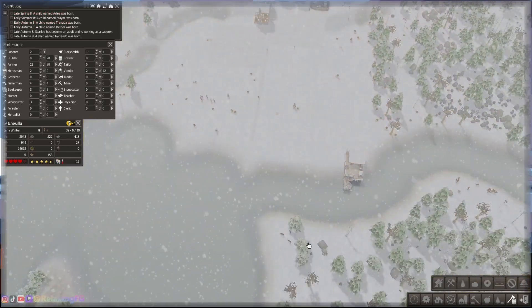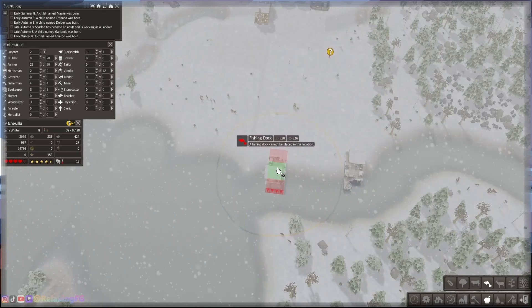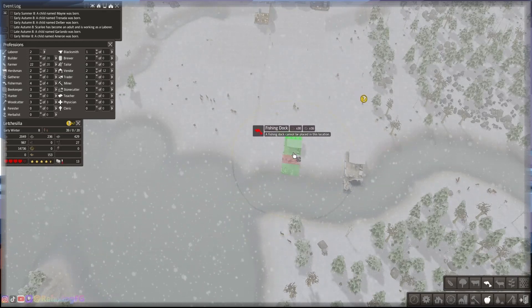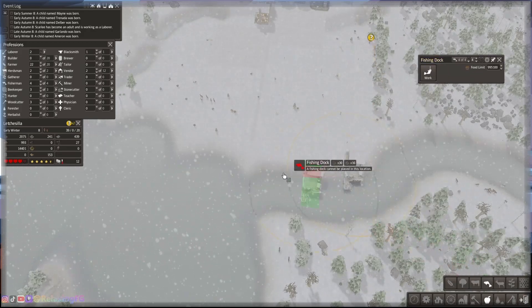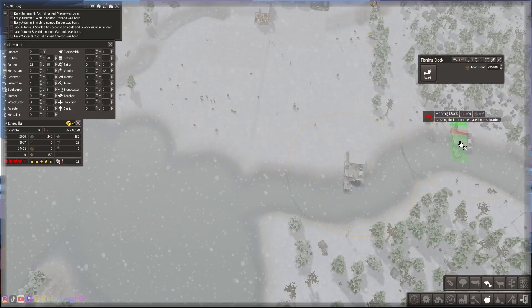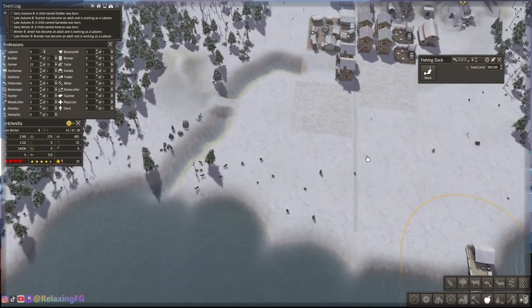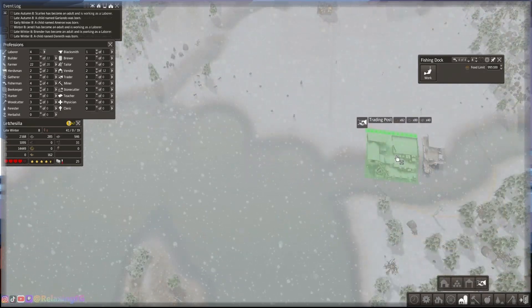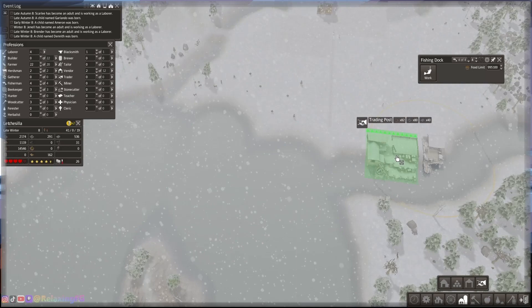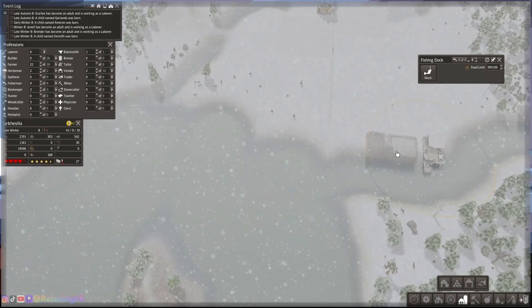Now that I have that main road in place, I do think more about fishing. Fishing is a really great way to get food — a lot of food — without taking up a huge amount of land. You have to have a river for merchants to come through, so I'm going to build on this river and lake area. I'm going to take a lot of time, just like with the mine area and the mountain, and think about how I'm going to cut up that lake and place my fishing spots.